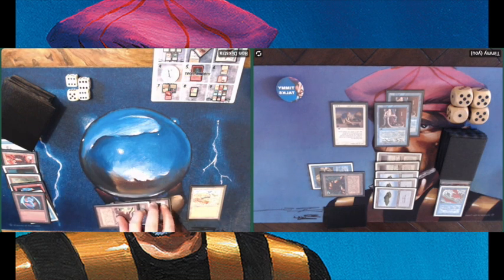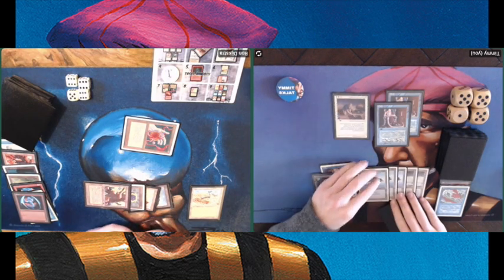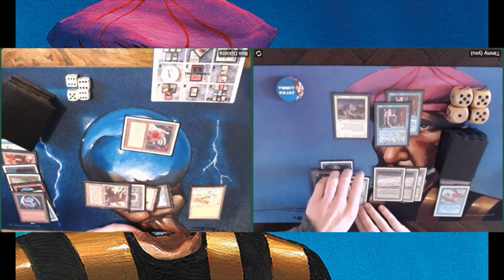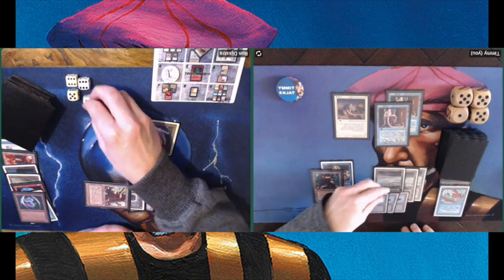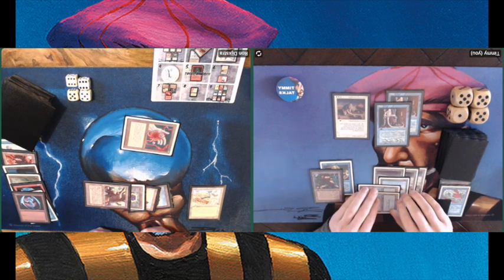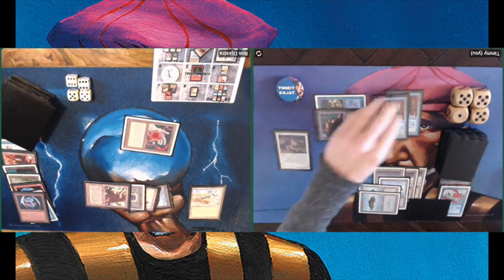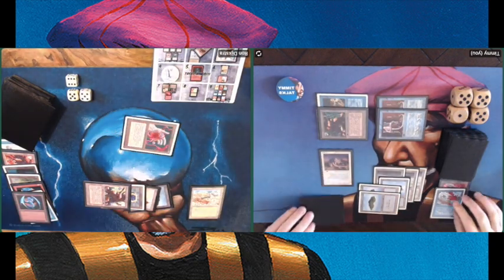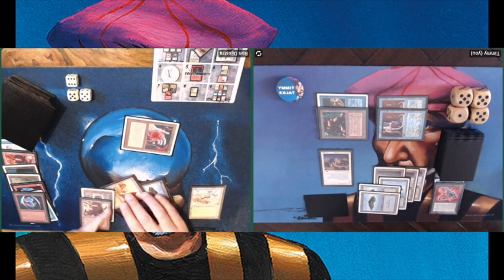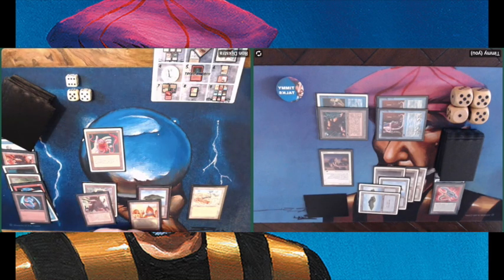Taking care of Ron's threats — taking care of that Control Magic and that Dragon. But there is a Nevinyrral's Disc. He's kind of going Troll Disco now with this deck. I can attack still, of course. I'm attacking him for full six because I'm expecting him to use his Disc. I don't have any targets anyway, so I'm just attacking, dealing six damage — that means he's going to 16. And I can still activate my Archaeologist to get back that Tetravis, and I think that's what we're discussing right now.